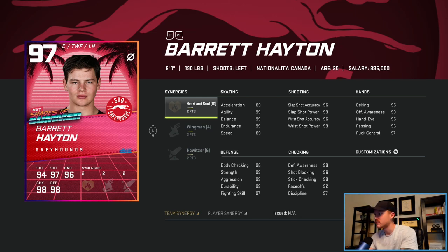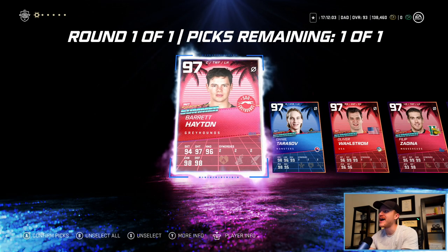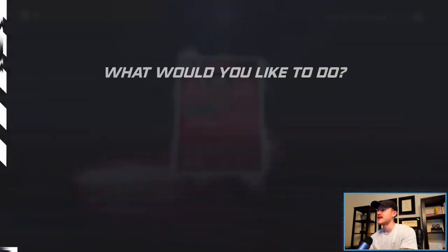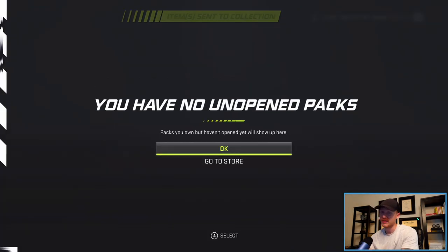I think I'm going to go with Barrett Hayton. He's heart and soul, he's wingman, he's howitzer. He's not super quick, but if you add howitzer and distributor on there, that does increase his speed. Also a spark that'll increase his acceleration, and his face-offs are pretty good — that's exactly what I need. So I'm going to lock in Barrett and take him as my 97 overall choice pack in the Shades of Summer objective.